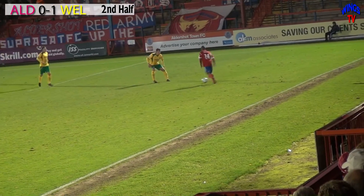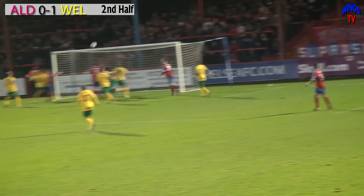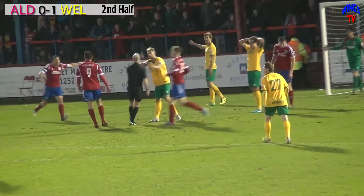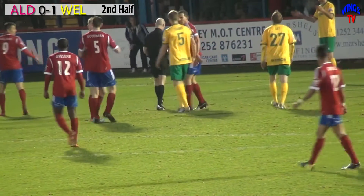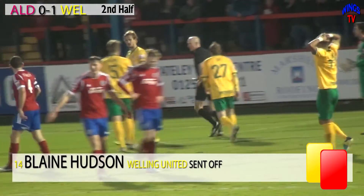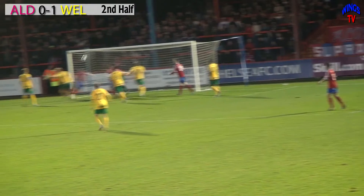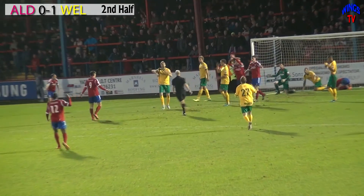Desperate defending from Welling. He's back with Young, looking to take on Cargill. He gets a delicate chip — he's evaded everyone! And it's a penalty to Aldershot! He appears to have pulled down Williams. And Welling are now down to ten men — there's a second yellow card for Hudson.